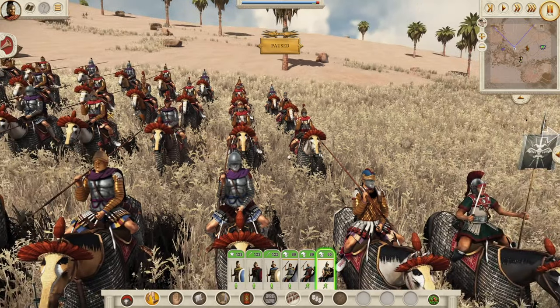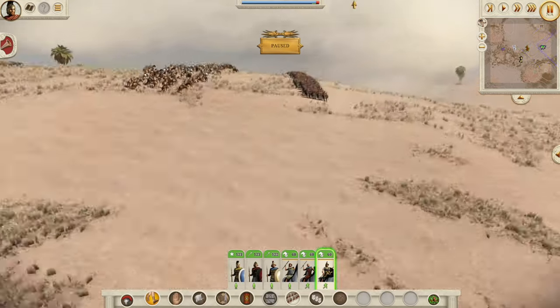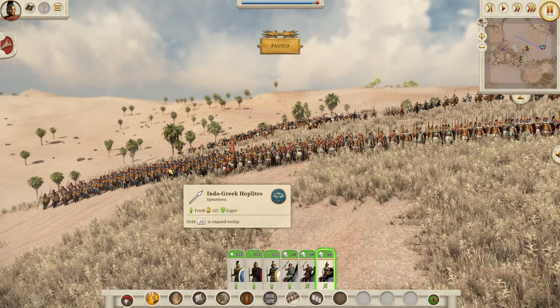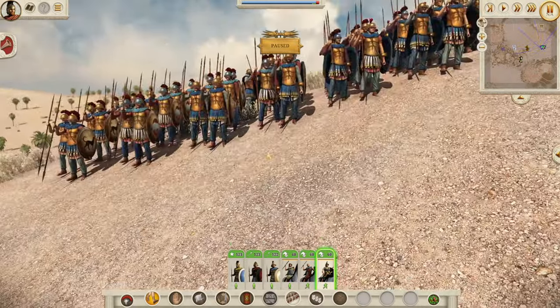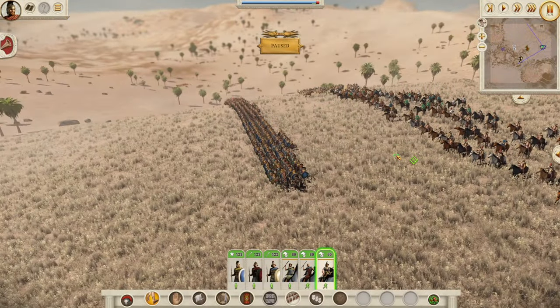That is a quick rundown of why you might notice some big stat changes between, say, the same unit. For example, the Indo-Greek hoplites are much better than the Akarnanian hoplites because the Akarnanians are levy troops and the Indo-Greeks are professional — so that makes a big difference to some of the stats in the game.